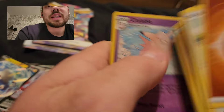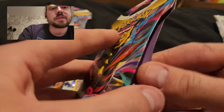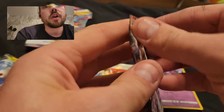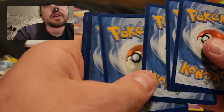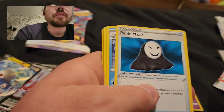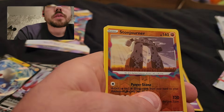Carbink, Clefable. Second to last pack here — this was one I already opened the cardboard on, that's why it opened so easily. I like to do that when buying these just to make sure the actual pack inside is real before I hand over money and drive off with it. Stone Jorner and a Landorus.